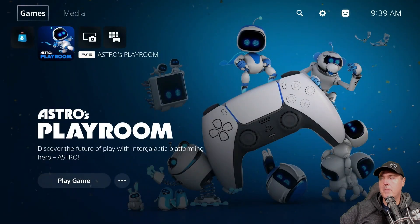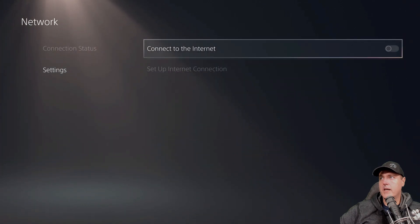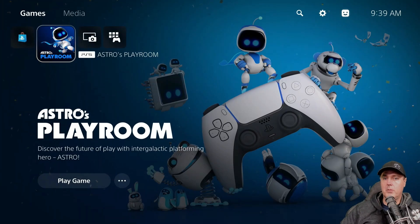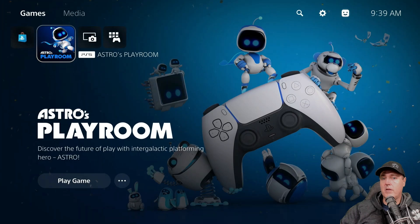Once you do this, I would recommend heading back into your settings, going into network, then settings, and turning off 'connect to the internet.' There are a couple of reasons why I suggested turning off the connection after downloading the patch. The main one is that we don't want it to determine that we're running on 4.03 and download the system update file, because if it updates the firmware, we can't actually go in and delete that update like we can with PlayStation 4 homebrew. There is always the chance that somebody could accidentally trigger an update on your PlayStation 5.